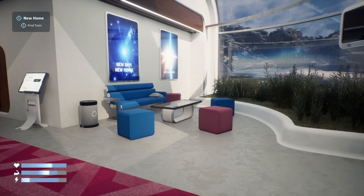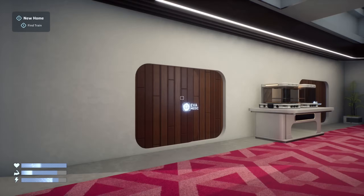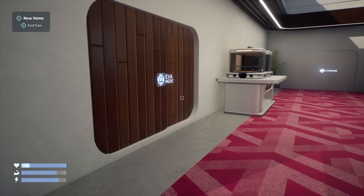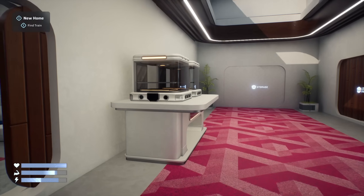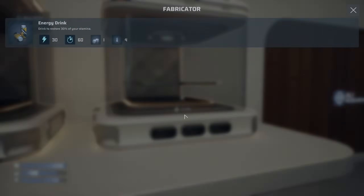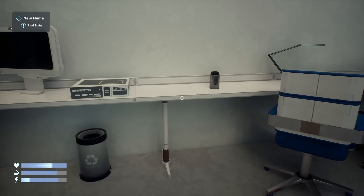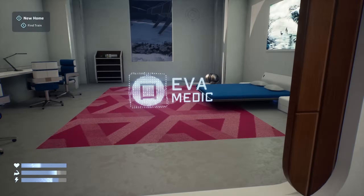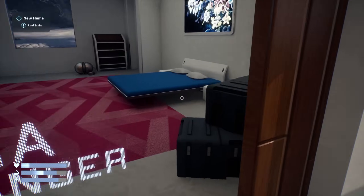I am absolutely enjoying everything so far. There's a small battery, and a biogen where you can craft energy drinks, food, and first aid kits. We'll craft some energy drinks. Whose room are we in? Eva the Medic. So where is everyone? This is going to be interesting.